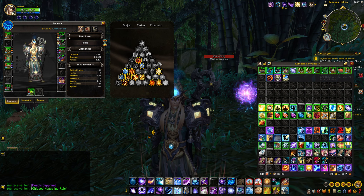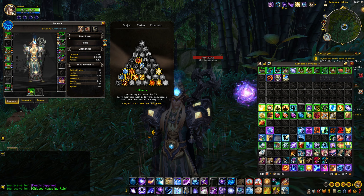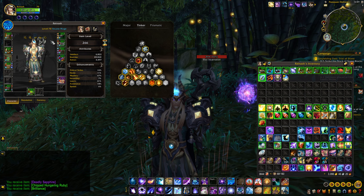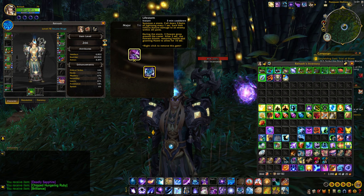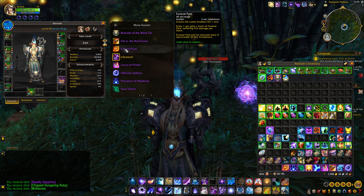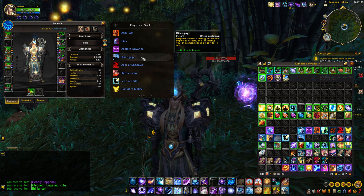Same thing for tinker slots. Let's say I wanted to equip this here — all I would have to do is go to the one I want to unequip, right-click it, then left-click the new one and that's it — it's equipped. I don't have to mess with anything else. Same thing for major slots: let's say I want to swap from Livestorm to something else — just left-click it to select it, and it brings up pages of everything you have available to swap to.